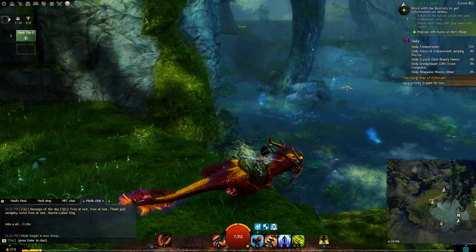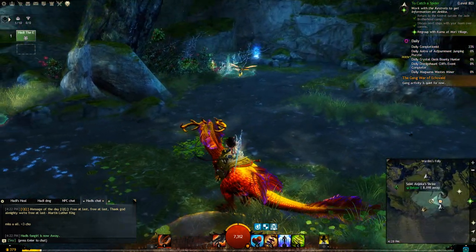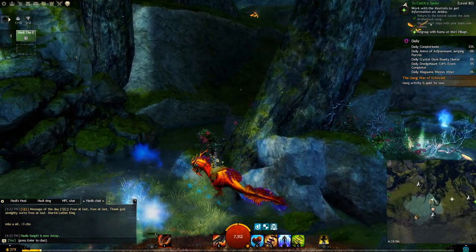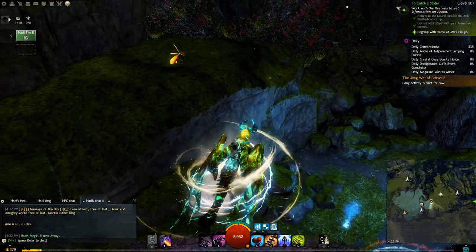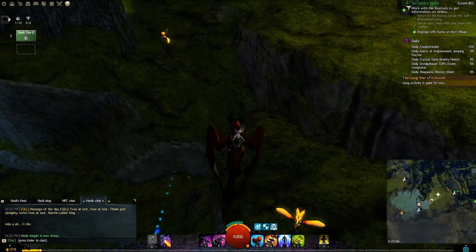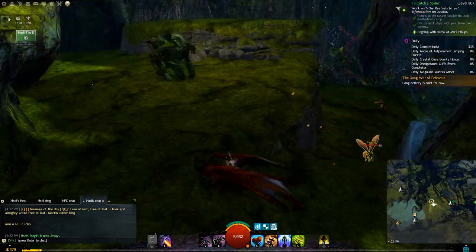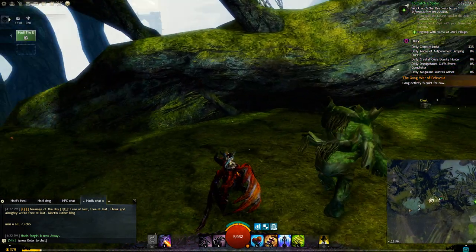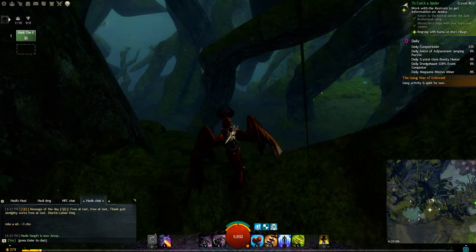So when you get up here, go to the water. Now when you get here, if you don't already have this point of interest, it's gonna still be undiscovered. What you want to do is go up this little cliff right here. Hopefully you got a mount, or at least a springer or something. You want to go up here and skip to this platform.